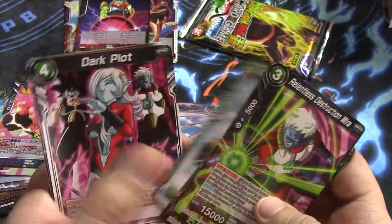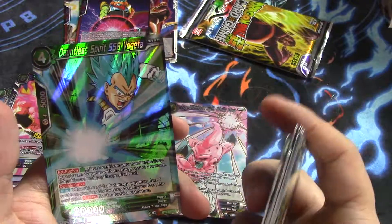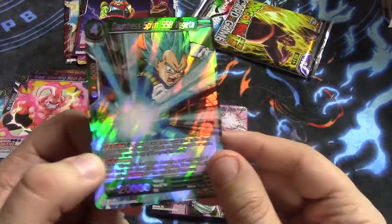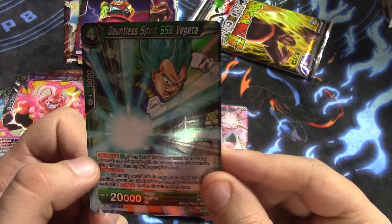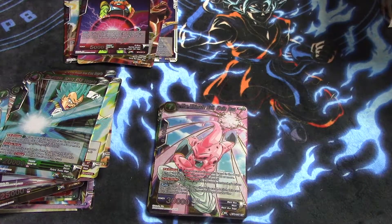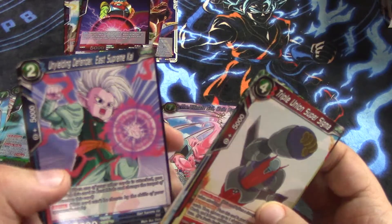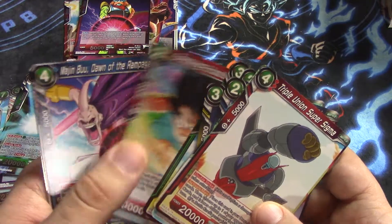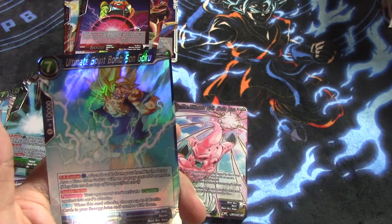And Caulifla! I cannot express how happy I am for pulling Caulifla. And then Dauntless Spirit Super Saiyan Blue Vegeta — awesome card, first one we pulled. Super excited to try him in Vegito — not the Vegito from this set, the old one, because it's better. This Vegito might be more controlling, but the other Vegito's better because it does energy fixing for colors and lets you get away with stuff you shouldn't be able to. And then our final card is Ultimate Spirit Bomb Son Goku.